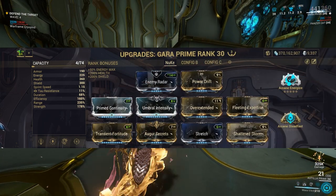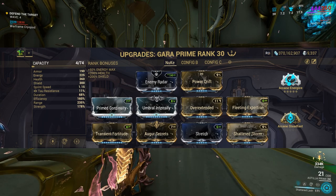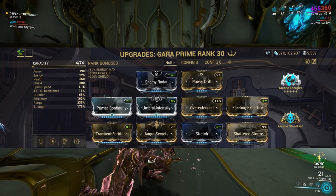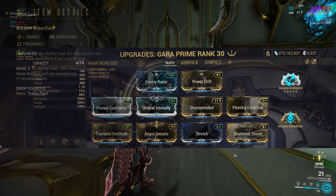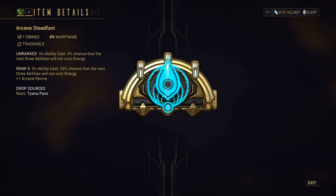So this is the build I went for — a good balance between efficiency, range, and strength — to nuke low level content, or have a good time stacking your Splinter Storm and killing with it, or just assist your team by applying Splinter Storm to a maximum of enemies on the map. I also went for the new Arcane Steadfast for better sustain, as Gyre is an ability spam Warframe.